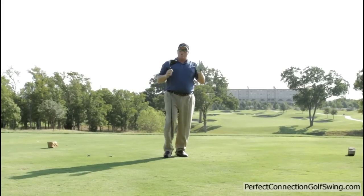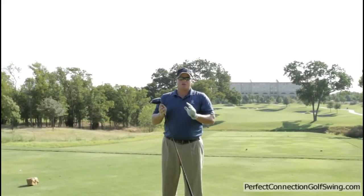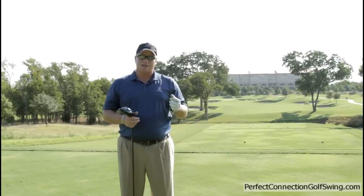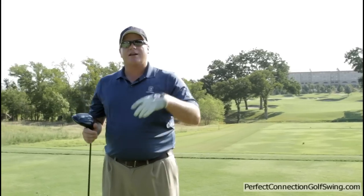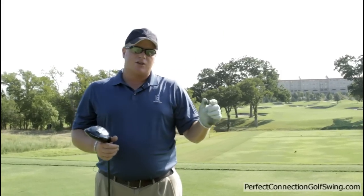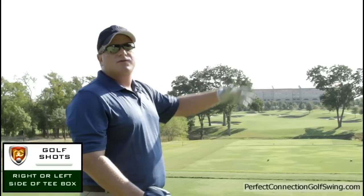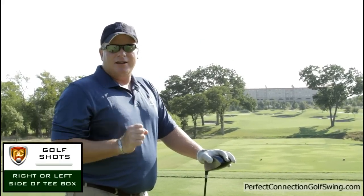So again, that's what we want to do. Use the side of the tee box to help you see the shot that you're trying to hit. If you want to hit a fade, tee up on the right side of the tee box and aim down the left side. If you want to hit a draw, tee up on the left side and aim down the right side, so you've got the whole fairway to work with. Use that tip and it'll make your driving a lot easier.